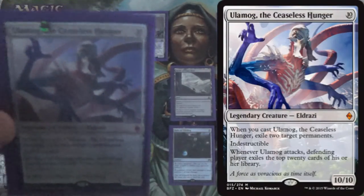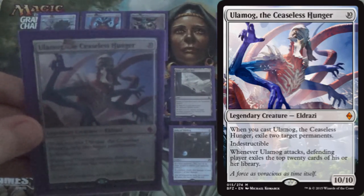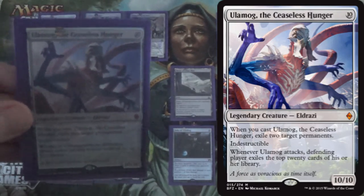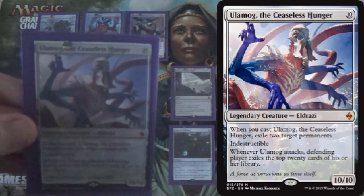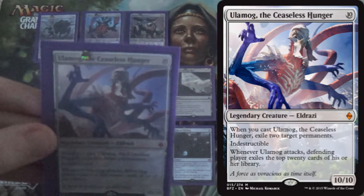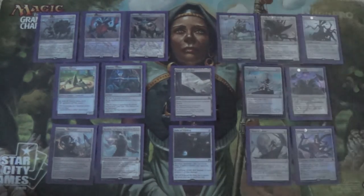Against control we also have one Ulamog, the Ceaseless Hunger for inevitability. Even if they counter it, we're hitting their lands or Planeswalkers — whatever we need to keep them from winning or get back in the game. It's just a 1-of because it's legendary and doesn't break any particular match on its own. But it is Indestructible so it gets around Wraths, it presents an extremely quick clock even if blocked. It's a great card but so high on curve we don't bring it in against most decks.